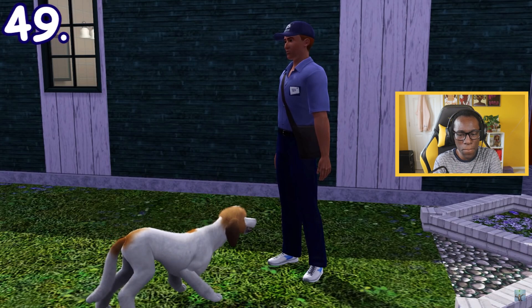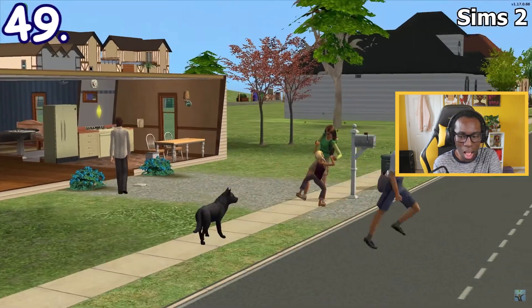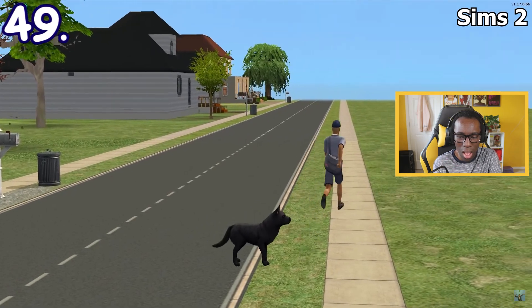When a male carrier is being chased by a dog, you can see some mails dropping to the ground as the mail carrier runs. Dogs can chase mail carriers in Sims 2 but no dropped mail can be seen.